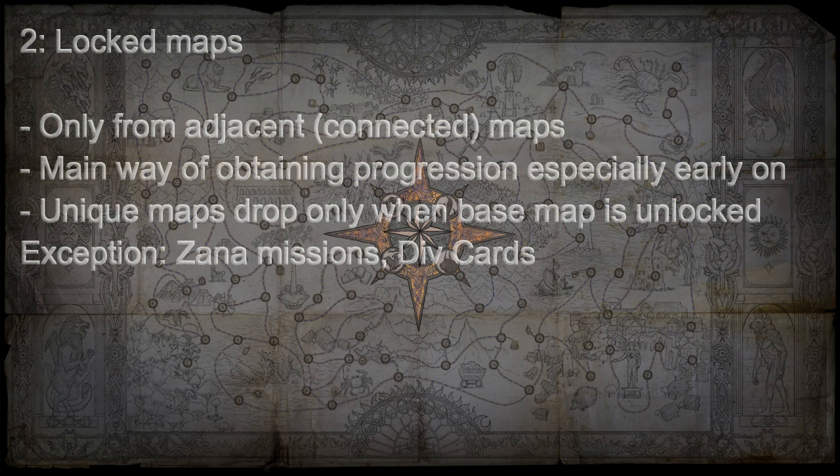Rule 2: Locked maps can only drop if you're doing a map that is adjacent to it. This is very important to understand as we will be utilizing this rule the most in order to get a proper atlas bonus. Unique maps can only drop if the base map is unlocked — for example, Carcass (The Wolves Back Then) won't drop naturally unless you have Underground River unlocked, though you can still get it from divination cards. An exception is Zana missions, where you may find locked maps.